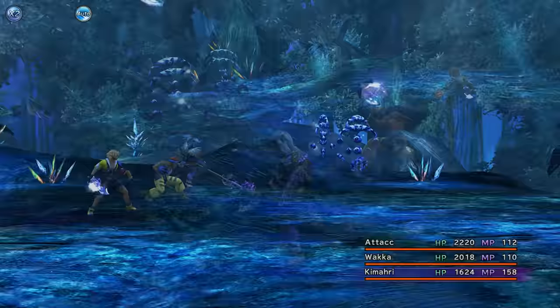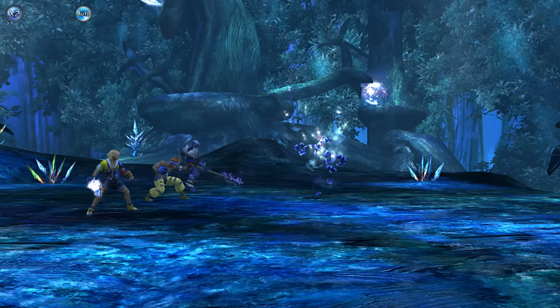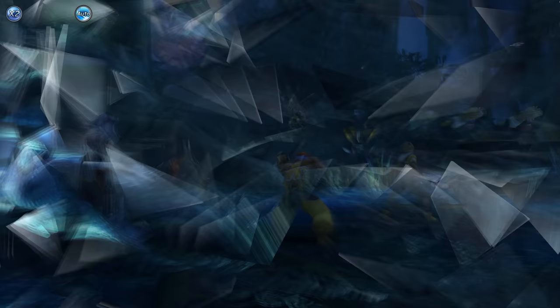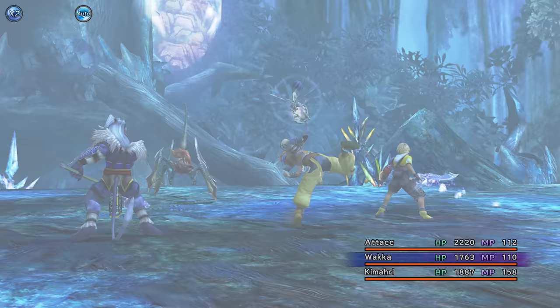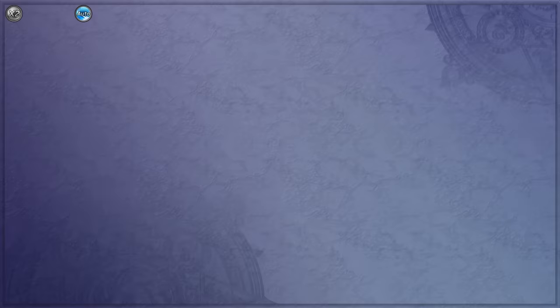In Macalania, the thing that stood out most was the Blue Elements — they have a lot of HP and their Waterga spell is actually really powerful, and there are battles where you have two of them at once. I definitely needed lightning strike weapons available, so I gave Tidus a weapon with Lightning Strike and equipped Kimari with his Thunder Blade as well. Wakka kept the TKO. With the counter element and the stats I had, I was able to take out the Blue Elements without too much issue. The Chimera was also a pushover with the TKO, so Macalania was pretty much uneventful — you could auto battle your way through the entire thing.